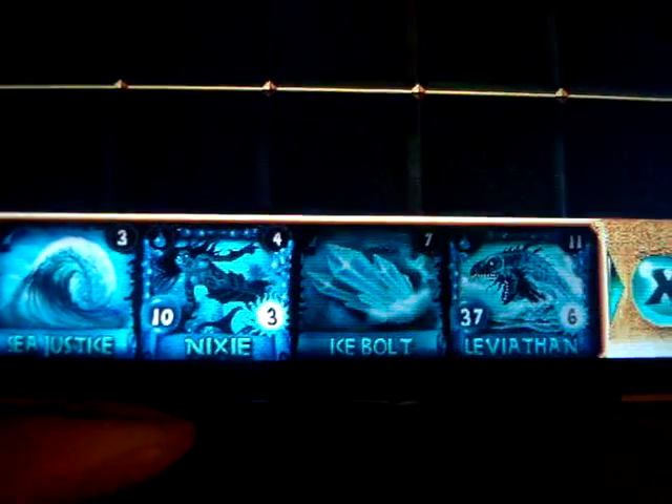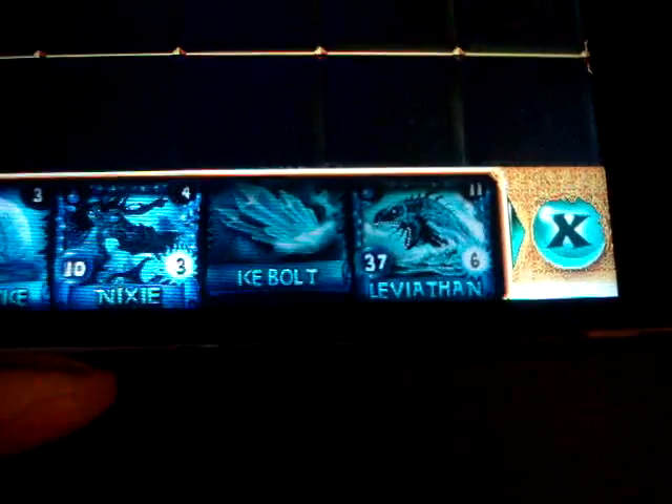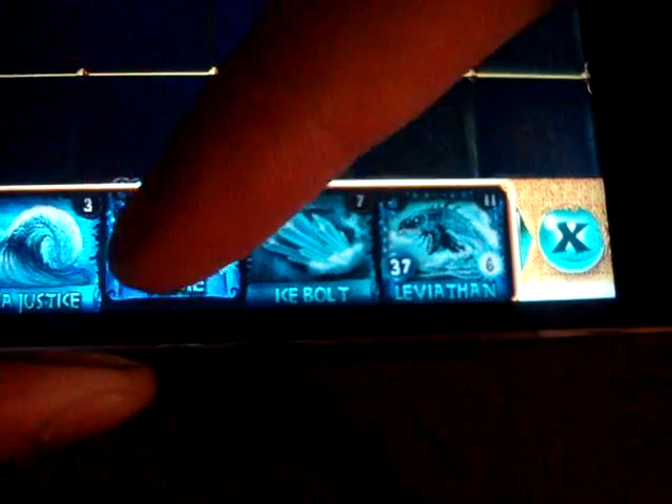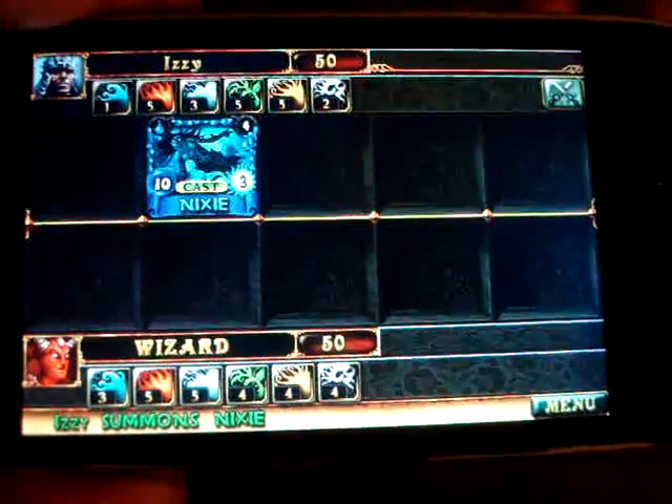You see, Sea Justice costs three, Nixie costs four, Ice Bolt costs seven — and that's why it's grayed out, I can't cast it. But I can cast a Nixie, so I click and drag it to the playing field and drop it there.